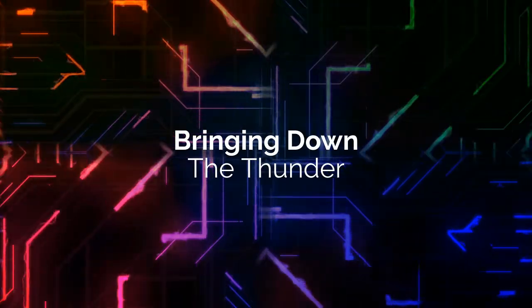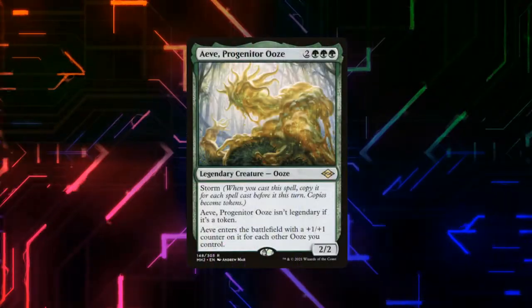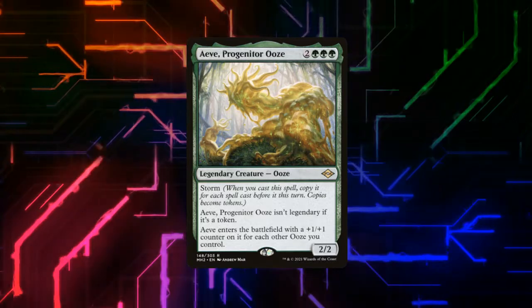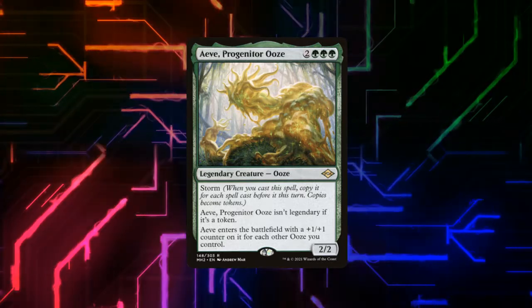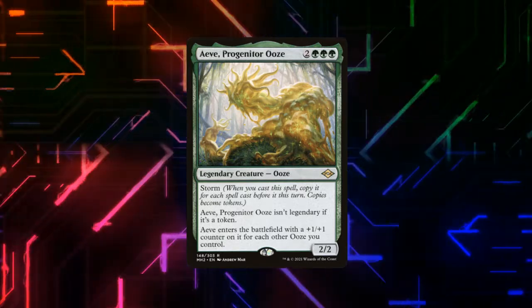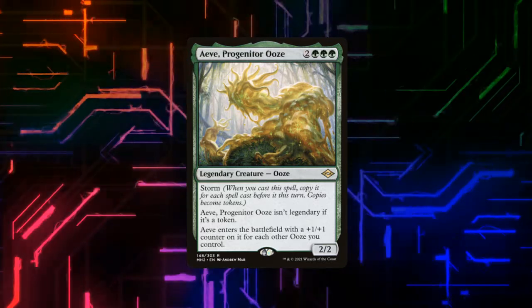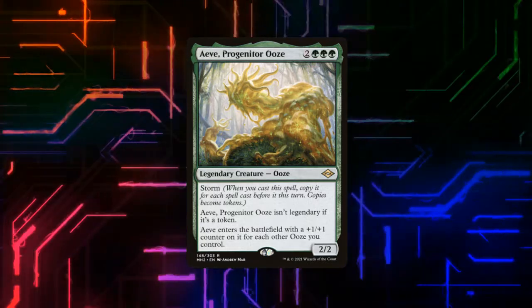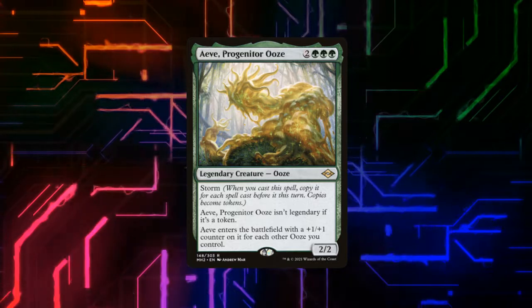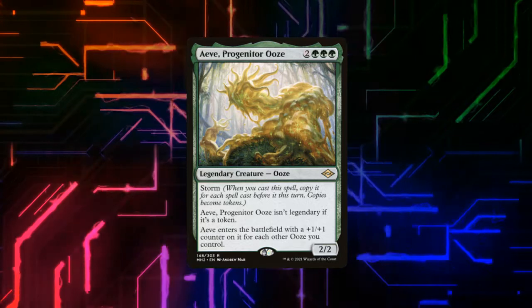Now let's talk about what really storming off looks like. Along with running Chatterstorm — our big spell that lets us make an army of 1-1 creatures — we're also running Avenger of Zendikar Ooze. When it enters the battlefield it's going to storm, creating a number of copies of itself with +1/+1 counters equal to the number of oozes in play. So when the first copy enters, it'll be a 1-1, but each additional copy that enters gets bigger and bigger — harder and harder for our opponents to deal with.